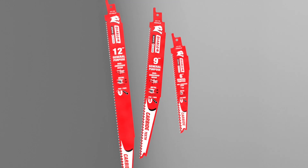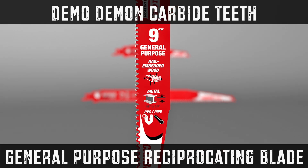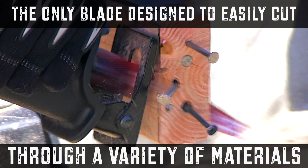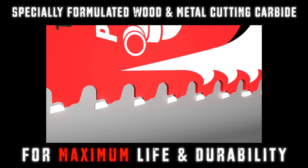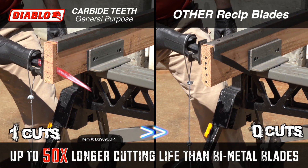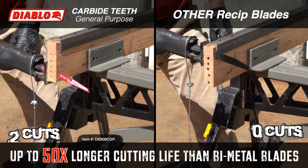Introducing another industry first from Diablo: the new carbide teeth reciprocating blade for general purpose applications. Packed with innovative cutting edge technology, this is the only blade on the market designed for both wood and metal cutting. Diablo's specially formulated high density carbide teeth with enhanced tooth to body connections allows for an unprecedented 50 times longer cutting life and unmatched durability when compared to standard bi-metal blades.